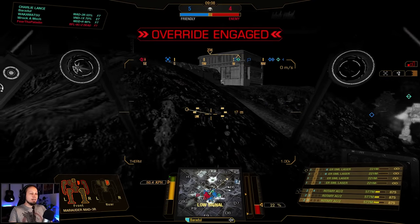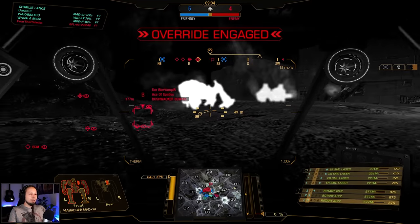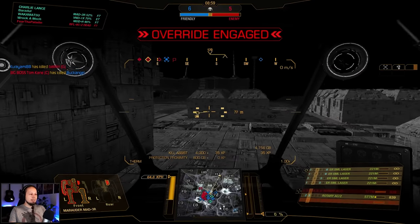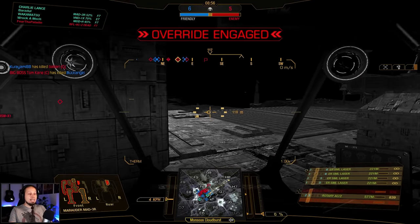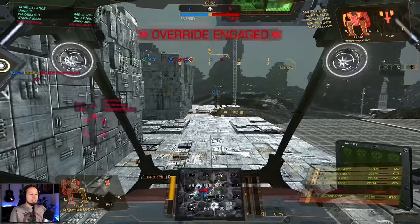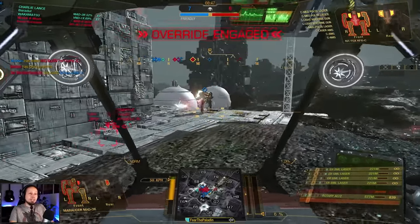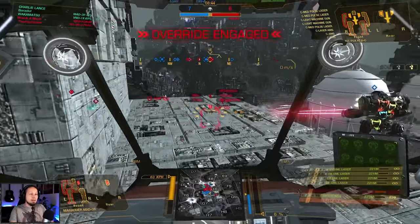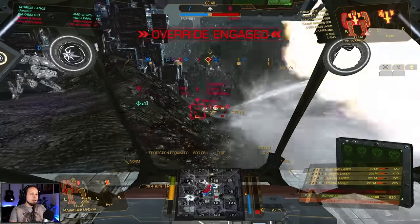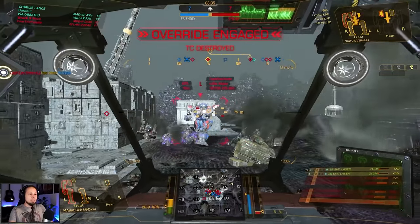My right side torso is about to pop, and with that my damage output. I think we also lost two rotary autocannons already. Let's try to get the best out of this — we still have one cannon, we still have four lasers, and our enemies are half dead. Kid Fox. Bushwacker. And that's my side torso going. You know what, I can try to delay the kill. I'm basically a stick anyway but I can just delay it by using all of my armor.